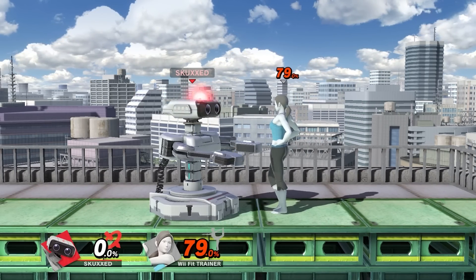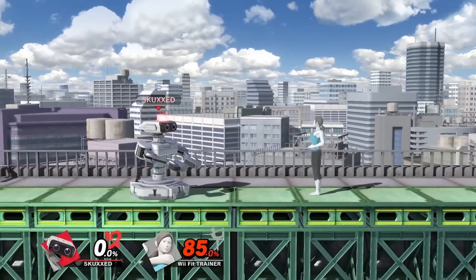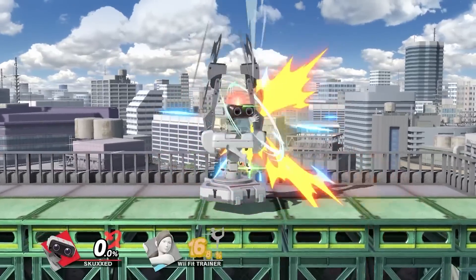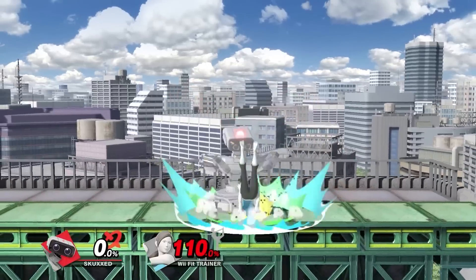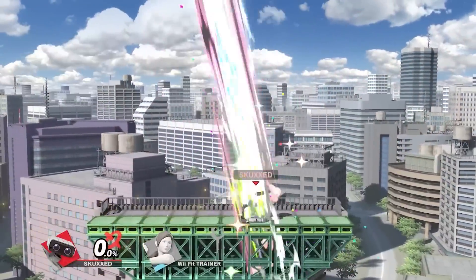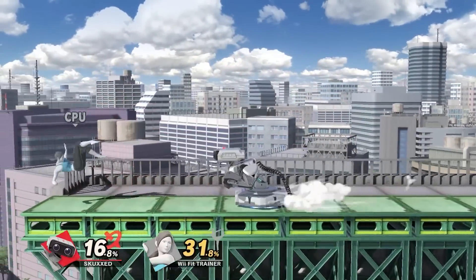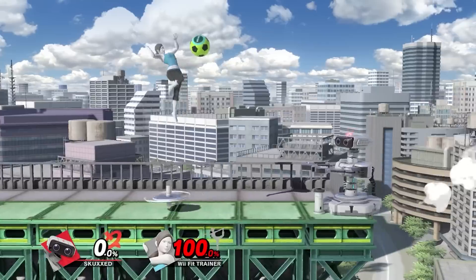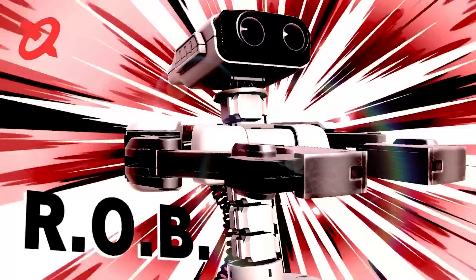His down throw has also been adjusted to bury his opponents, forcing them to eat at least one of R.O.B.'s many follow-up attacks, such as up tilt, up air, or up smash. R.O.B. is recommended for players who want an offset of a zoner, with guaranteed kill setups and flexibility in the air. So be wary of befriending this robot operating buddy.